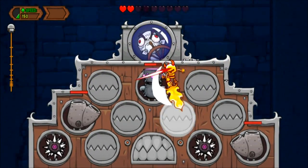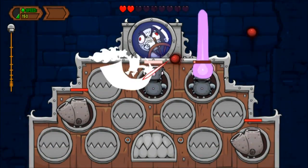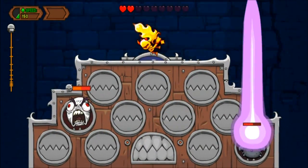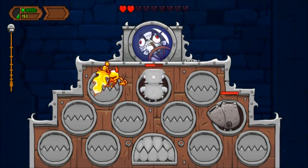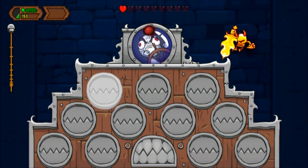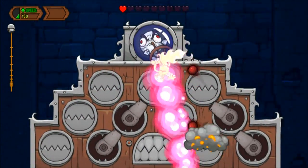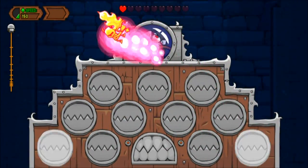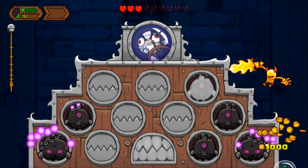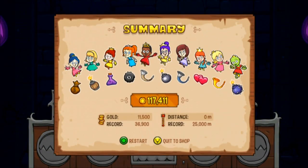Not too bad — I only took one hit there. My goal was to take no hits, but I don't mind taking one if it results in getting some more damage in. The frantic section here — there's a lot of stuff going on. Maybe this is an invulnerability potion or something. Oh yeah — that didn't work too well. Well, there's an example of the final boss.